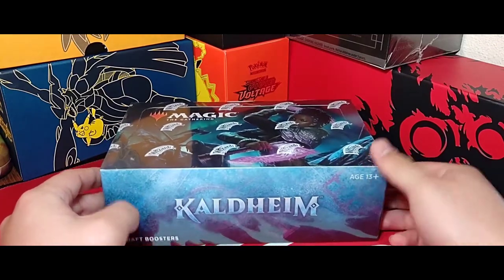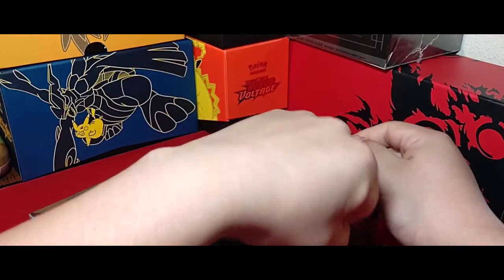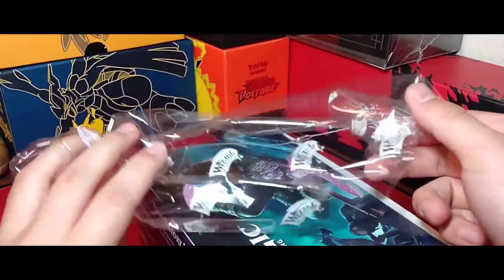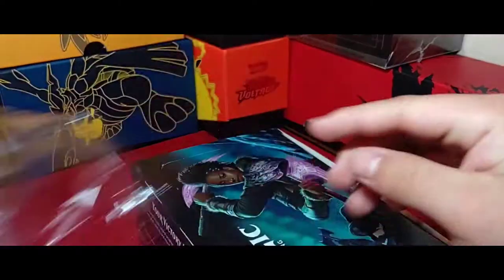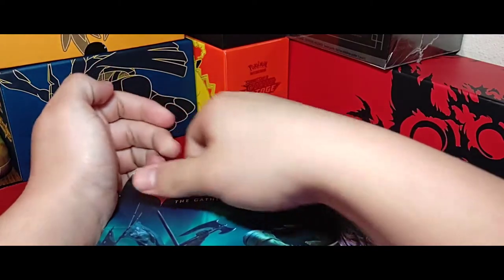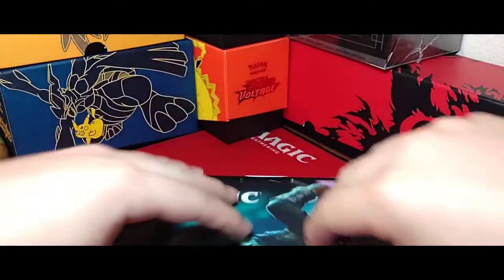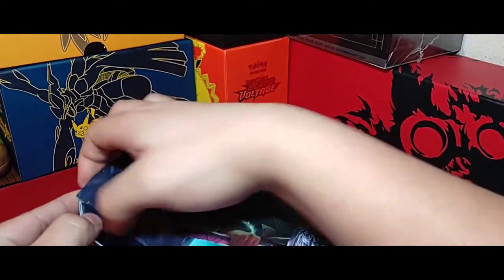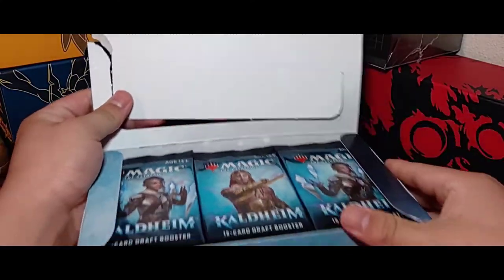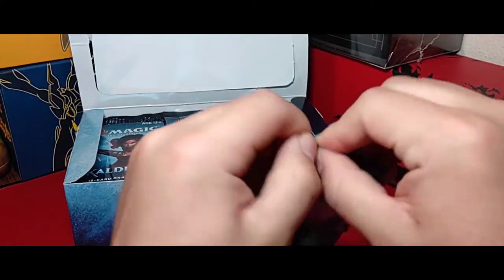Let's go ahead and get Kraken! I've actually looked at most of the spoilers, but there are a lot of cards in here that I do not know, so we're going to be looking together. I always like how the wrappers have that official Wizards of the Coast symbol on them. Wow, look at that — 36 whole packs. Let's get right into it.